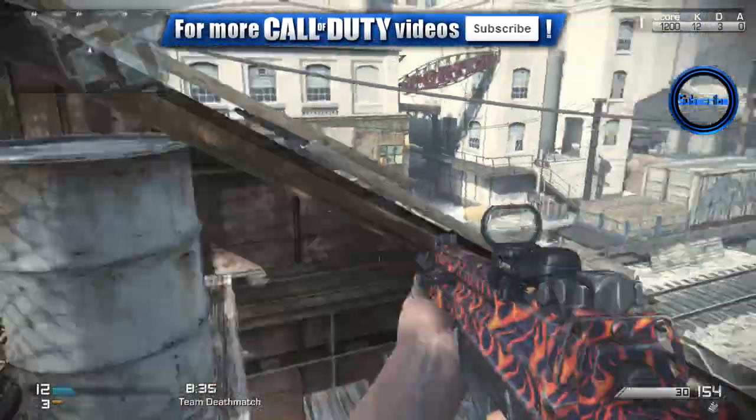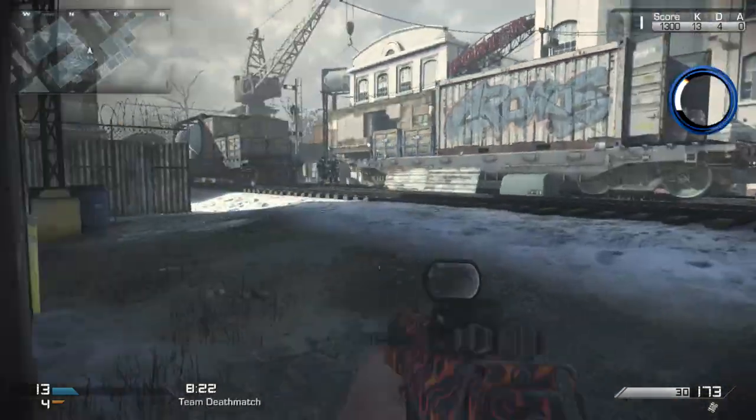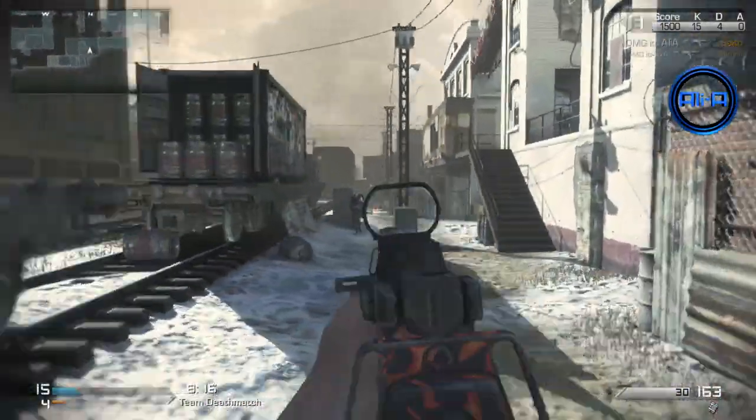The fiery camo — we've also seen a similar one within Black Ops 2. This one's actually quite cool, it definitely stands out quite a lot. It looks like a fairly basic image when you actually look at it side on, but once it's applied to the weapons it actually works out quite well. Here you can actually see it in action being used against other people.